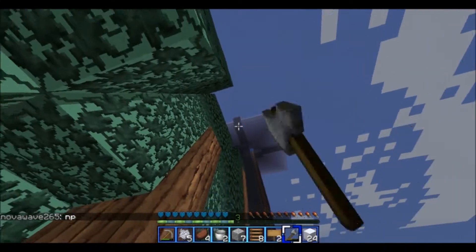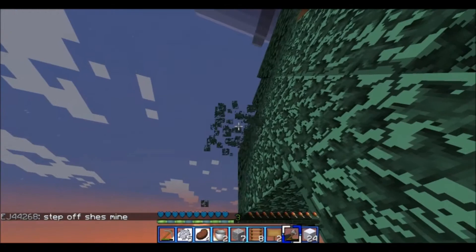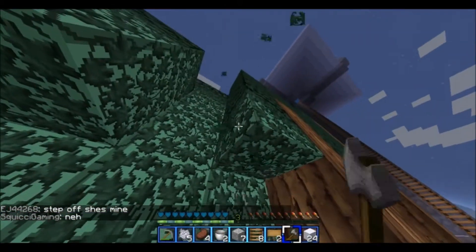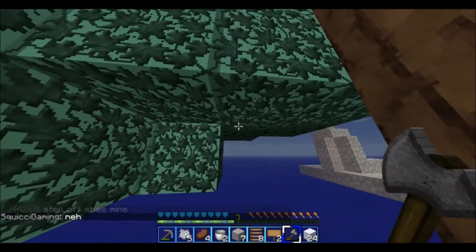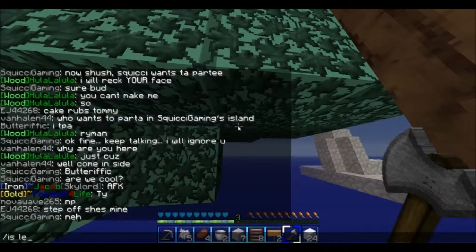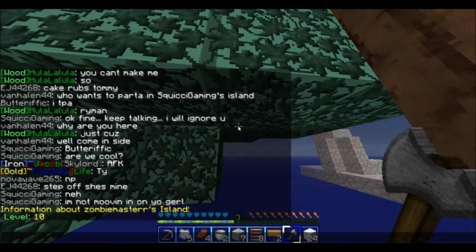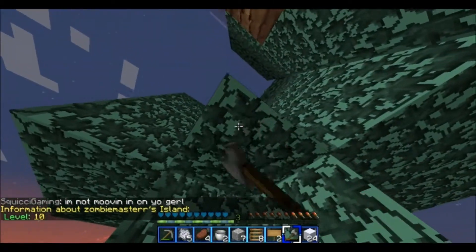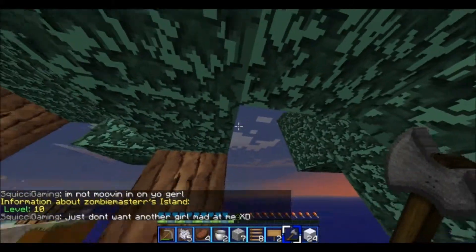I don't want freaking saplings, I want apples. I don't know what level my world is — I think that's how you do it. Level 10, nice. Your island level goes up — wow there's a lot here.